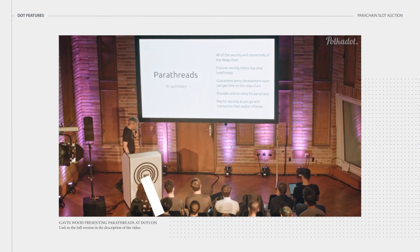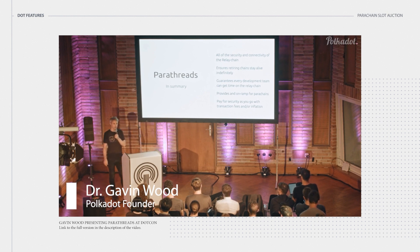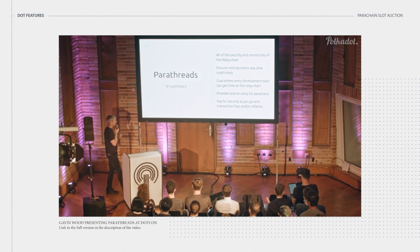This means that every team that wants to get a piece of the relay chain can deploy their code on it. The teams that have a token that's worth enough or have a utility proposition that will rake in enough transaction fees will be the ones that end up using more of the relay chain's capacity — and that's the way it should be. It's a much more fine-grained means of resource provisioning.